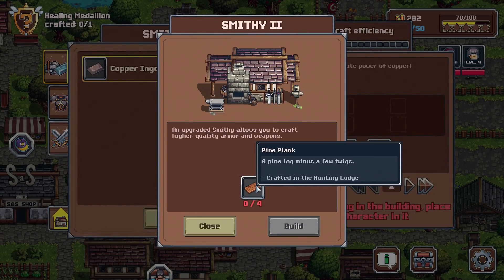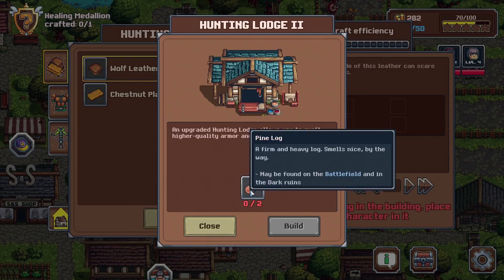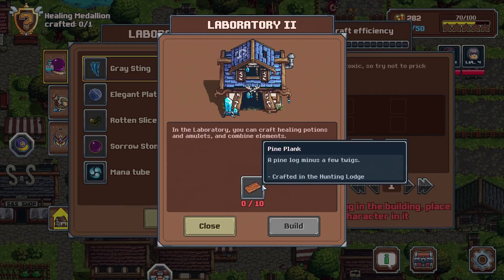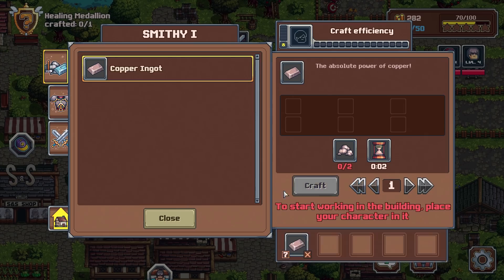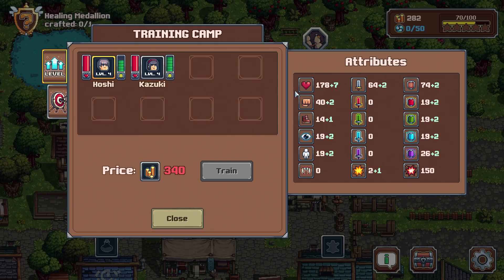You might be able to upgrade this eventually — it's got to be a pine plank for that one though, so we're going to need a different biome for that. Pine log, so the next biome perhaps will allow us to create all of these. Pine plank there as well. How many of these can we make? Quite a few — that's actually particularly good.